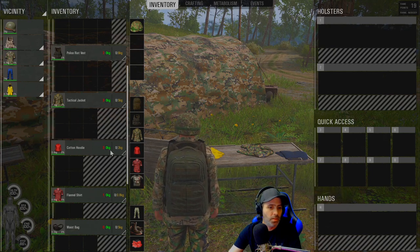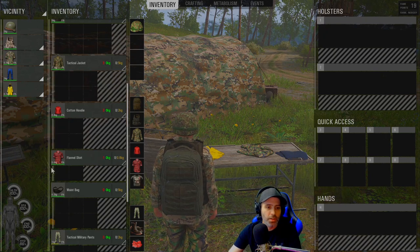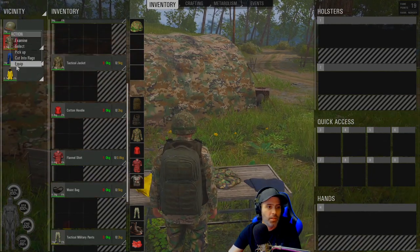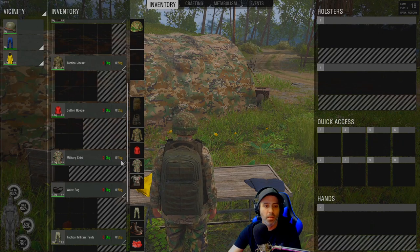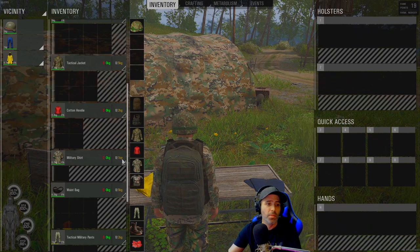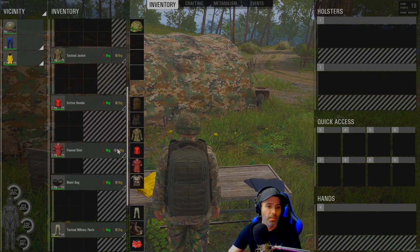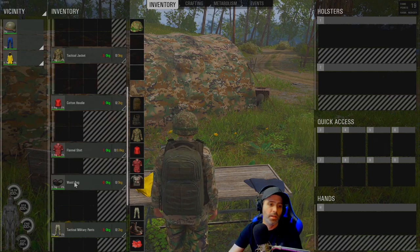I like to have a cotton hoodie — this gives me four slots and a two kilogram capacity. After that I wear a flannel shirt, which offers two spaces at 0.8 kilogram carrying capacity, versus the military shirt that only offers one square of space but more carrying capacity. Personally I'd rather have the extra space, so I keep a flannel shirt. It gives me two spaces with a little bit less capacity, but I'd rather have that extra space for another bandage or rag.